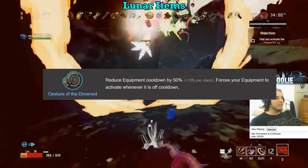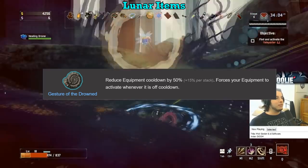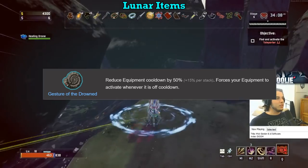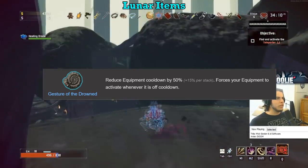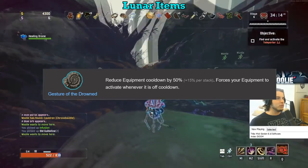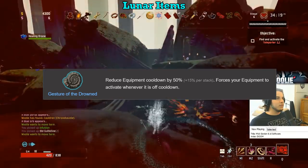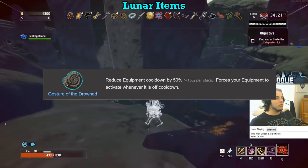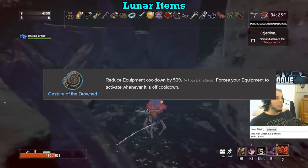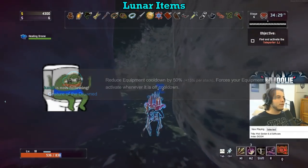Gesture of the Drowned gets an S. The stacking capabilities of Gesture were brought in line with Fuel Cells in the June update, but the first stack is still the same strength, so picking up at least one is still a very good idea. I kind of prefer the way it is now because it saves me some Lunar Coins — once you get one, just rely on Fuel Cells for even more cooldown reduction instead of Gestures. This makes Gesture feel like a more powerful standalone item. There is basically no downside to activating your equipment automatically, aside from if you have a Prion Accumulator and don't realize it's firing before it's too late — but just use a Capacitor instead. Easy S tier.